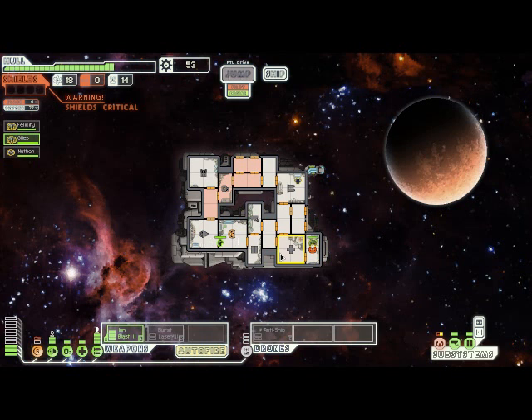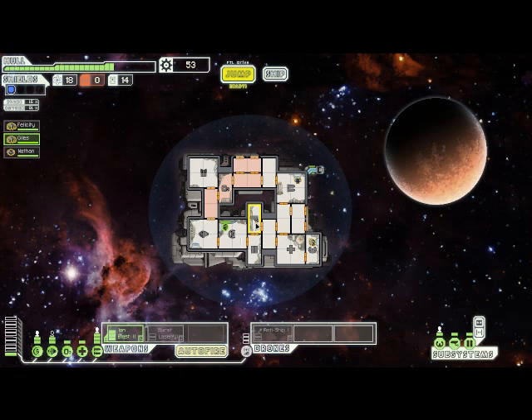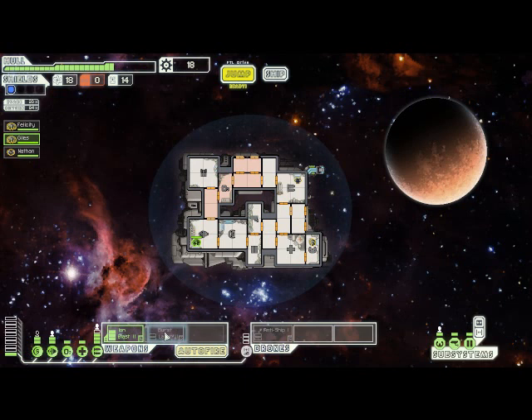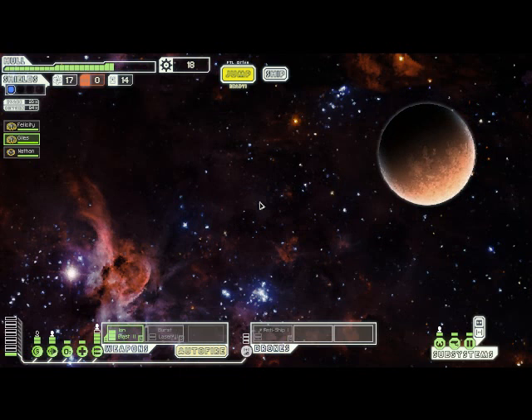I would say that at least the default configuration of the Engi ship is definitely harder to use than the default Kestrel, the starting ship. But every layout has its advantages and disadvantages, and one of the things I think this game does really well is the balance - everything is exquisitely fine-tuned to be fair, with an advantage and a drawback for everything. I'm going to start investing in powering up our weapons because we really need to get a little bit more firepower before we move too far through the game.